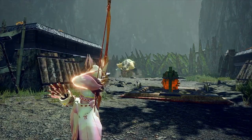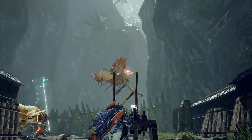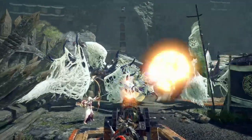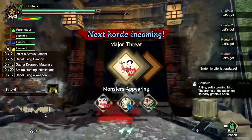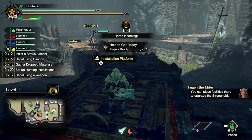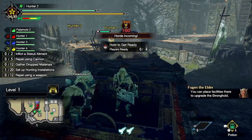Defend the stronghold by combining tactical use of hunting prowess, weaponised installations, and both human and AI allies on the battlefield. This quest type requires you to think on your feet as the odds and number of monsters are definitely stacked against you. Monsters will attack in hordes, allowing you few precious moments to orchestrate a plan to keep the village safe.